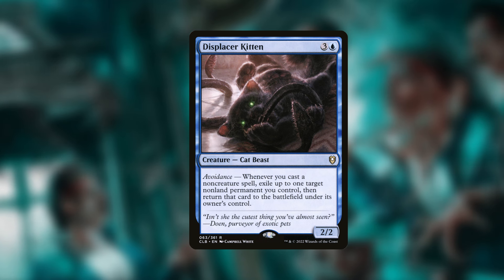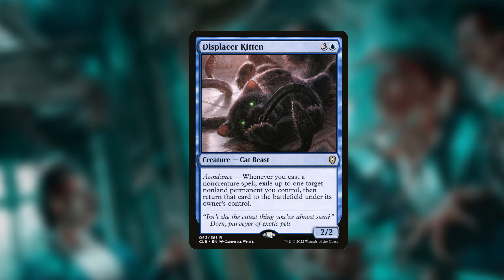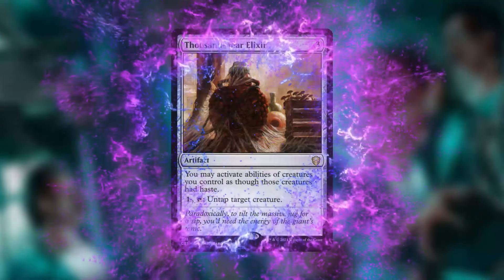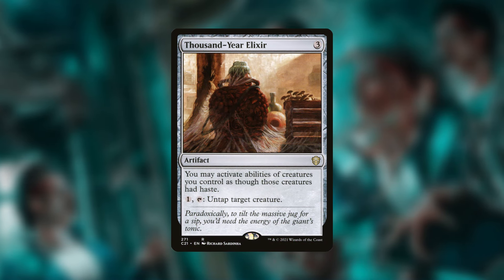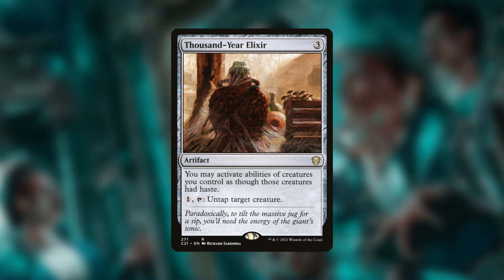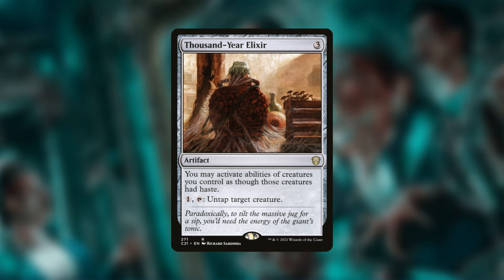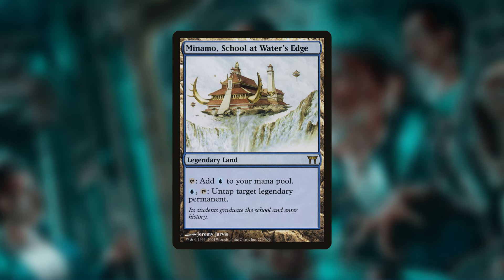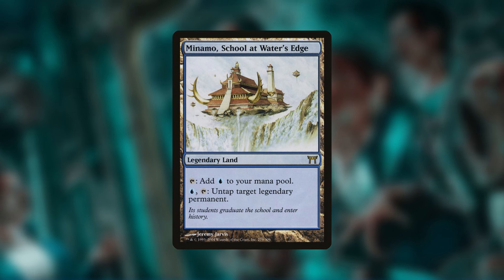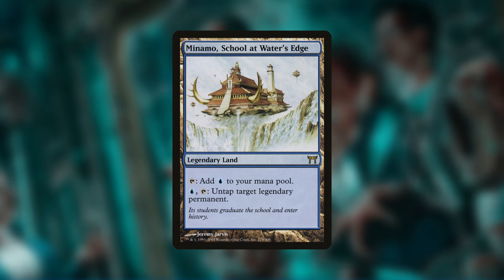Another part of our commander's ability is to unlock or lock rooms with that tap ability, so Thousand-Year Elixir is going to be critical — you may activate abilities of creatures as though they had haste, so we can use our commander's ability right away. Plus paying one and tapping lets you untap a target creature for redundancy. Minamo, School at Water's Edge is also perfect here: pay blue and tap to untap target legendary permanent you control. It's a legendary land you can just slot in.